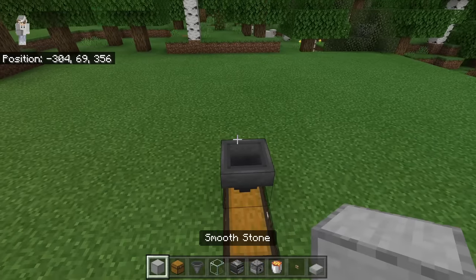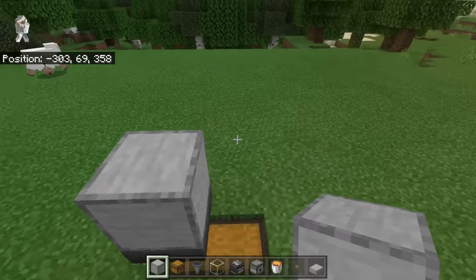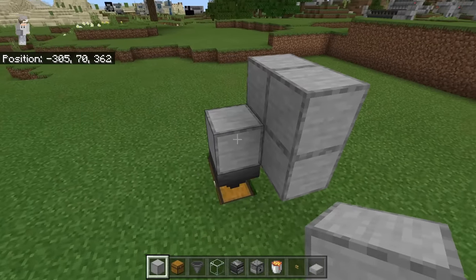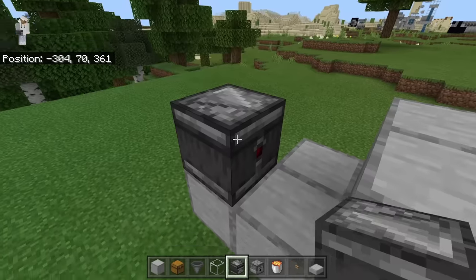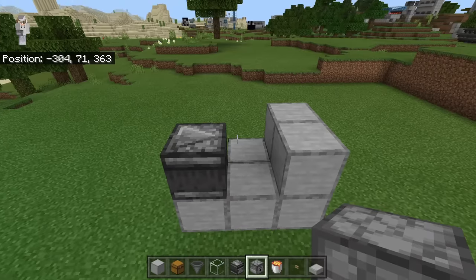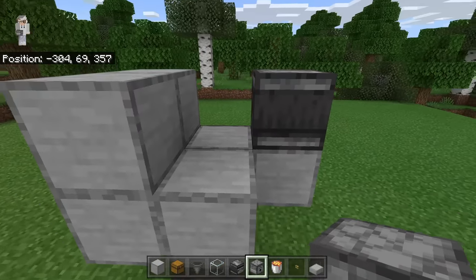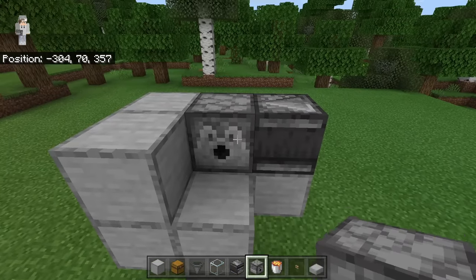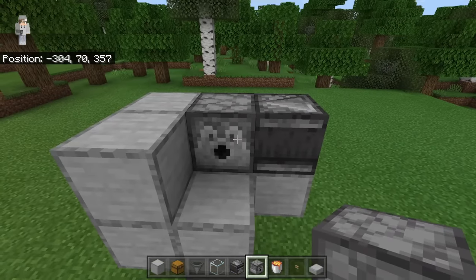The next step is to crouch down and place a solid block over here. Then come to the back of the farm. Now place 2 over here, and 2 more on top. Now place 2 blocks over here. Then turn this direction and place down an observer. Make sure the top area of this observer faces this way. After placing that observer, come back over to the front of the farm. Then place a dispenser at the spot. Make sure this dispenser faces this way.